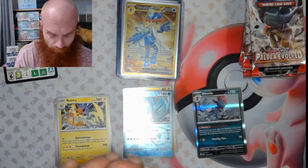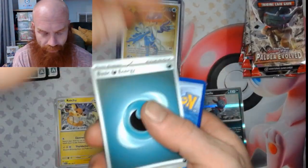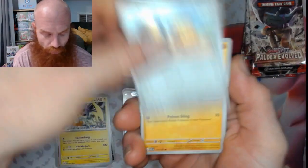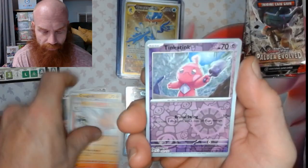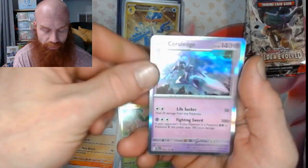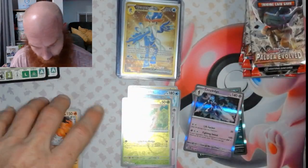Energy flip. Alright: Cufant, Krokorok, Citadel, Shroodle, Arctibax, Hakamo-o, Talonflame, Tinkatink reverse, Hoppip reverse, and an Arboliva hollow. Alright, number three.